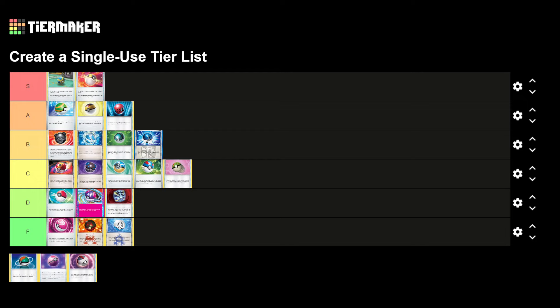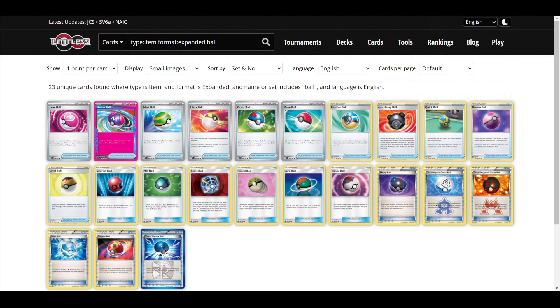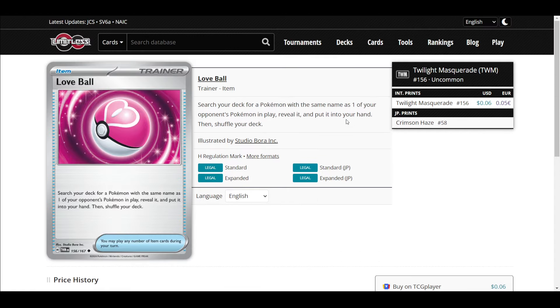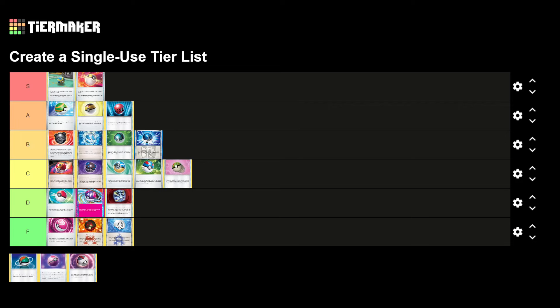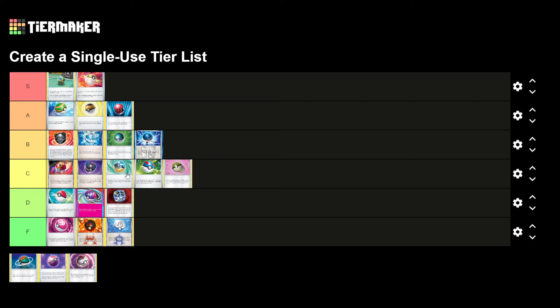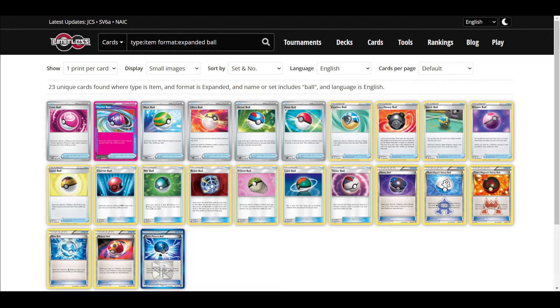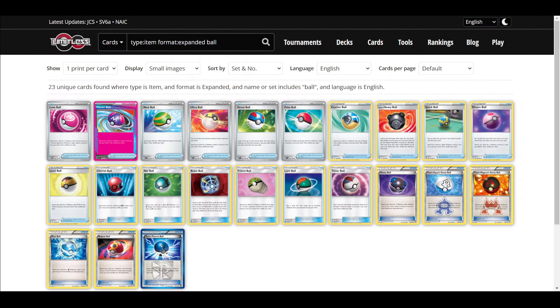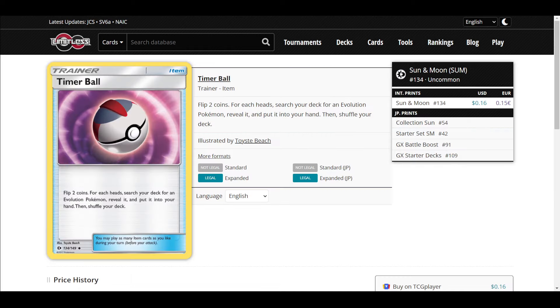Friend Ball seems pretty bad — it saw more play than Repeat Ball according to the data, but it's pretty niche. I'll put it at the bottom of C tier. Love Ball is going to end up in F tier, just above the Magma and Aqua cards — it's just never getting you any Pokemon. It's so bad. I'd be interested to hear in the comments if any of you have played Love Ball.